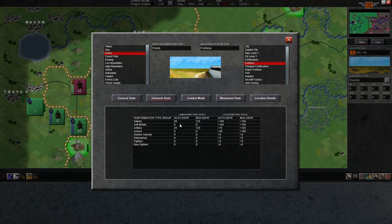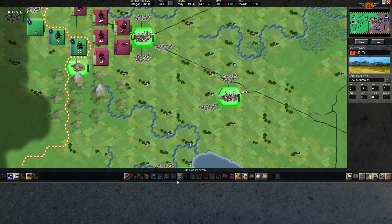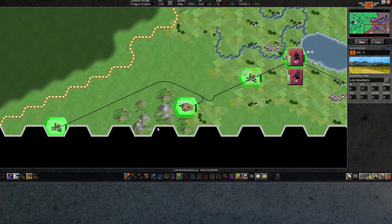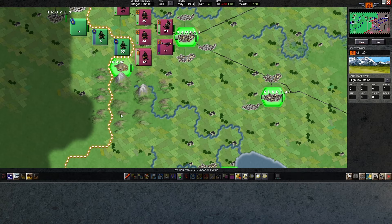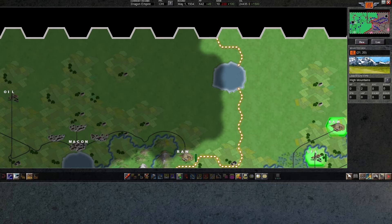From that screen you can also see different location types and how they affect combat. For example, if you build a fortification — a fortress — in a field, the default max entrenchment of 125 gets boosted: units start with 100 more and can build up another 150 over that, for a maximum of 275. High mountains can reach 400 — four times the default open plains. That can be very important for keeping your infantry alive: stick them on a mountain, build some fortifications, and force your enemy to fight on the plains instead.